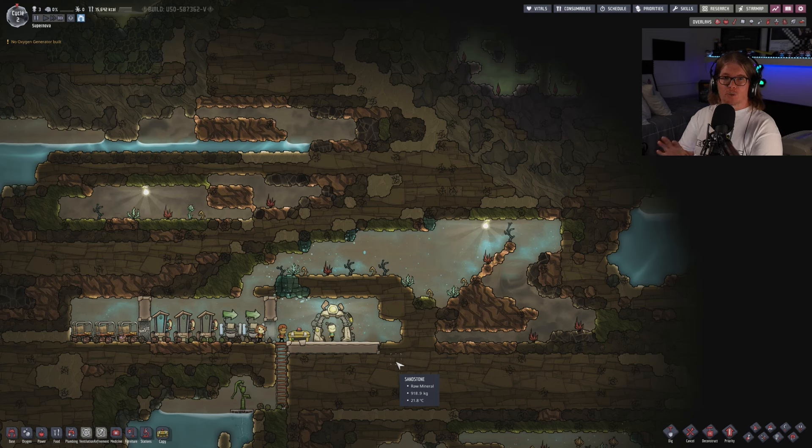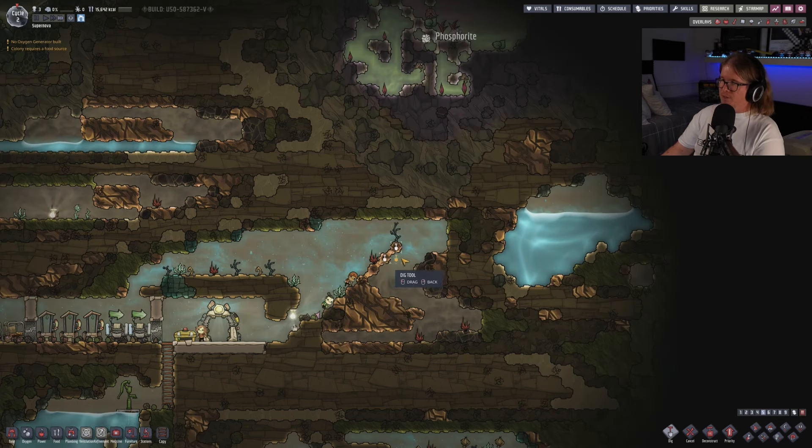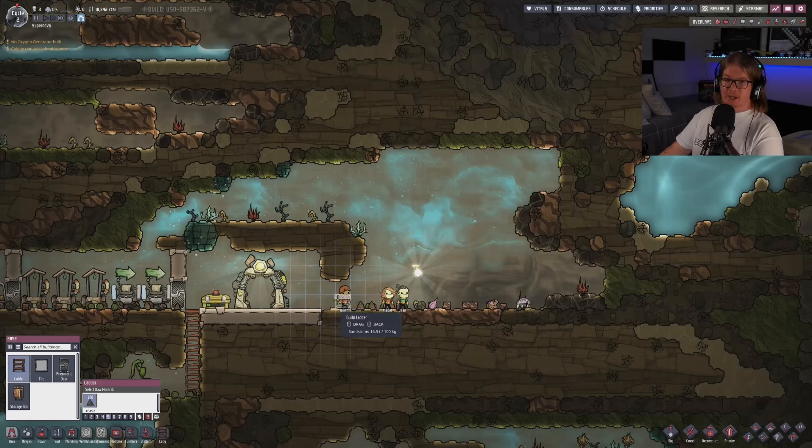Now heat rises, so we want to put the power generation, battery, and research at the top of the base. We're going to dig diagonally up this way so we can get some copper. I'm going to start at the top — I don't know how that plant is growing out of the copper — and we'll work our way down. We're going to get them to dig up with a ladder.